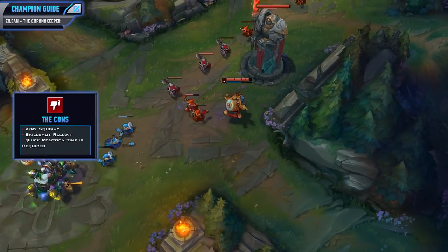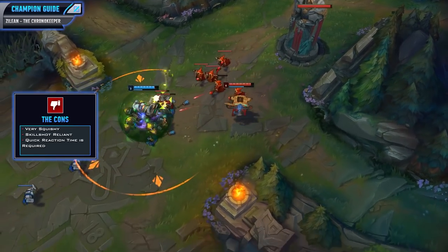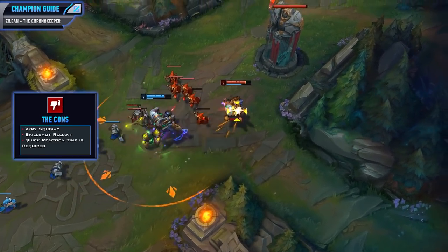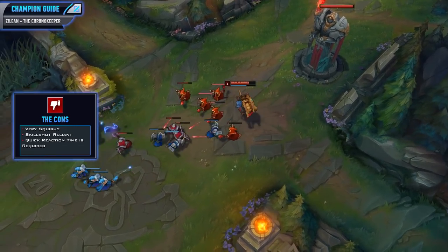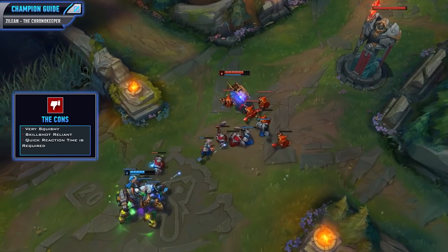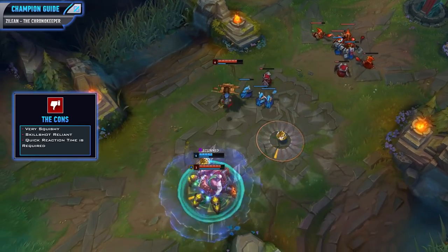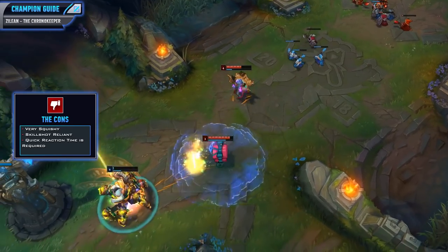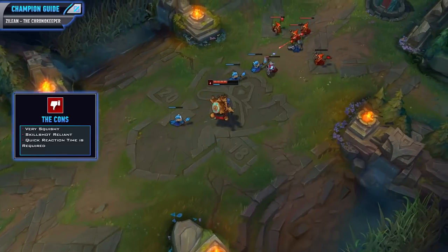Zilean however is a very squishy champion. We will be rushing Rod of Ages to help get some early tankiness, but in the later stages of the game you will be very, very squishy. Zilean is also a skillshot-reliant champion — if you're not able to land your bombs on the enemy, you will not be able to stun them and your damage will pretty much be non-existent. Finally, Zilean's a champion that requires some really solid reaction time. Squishy champions can die really, really quickly and if you're not able to save them with your ultimate, you may have a big disadvantage in the upcoming teamfight.